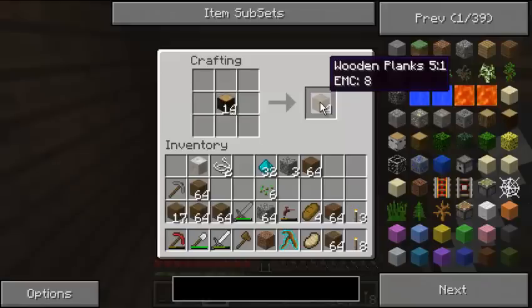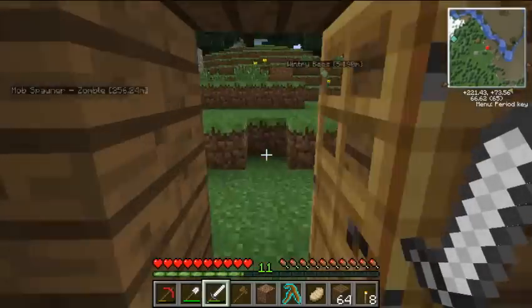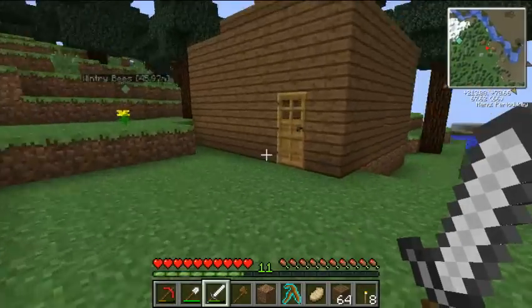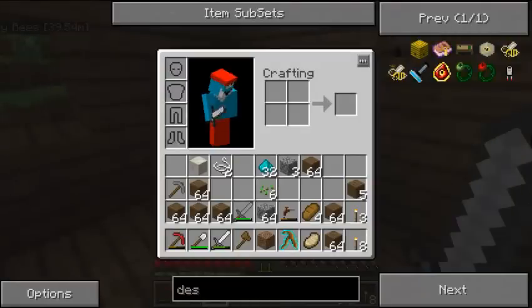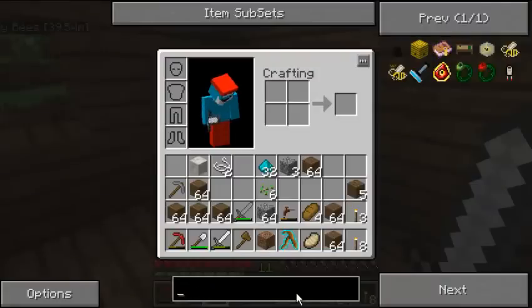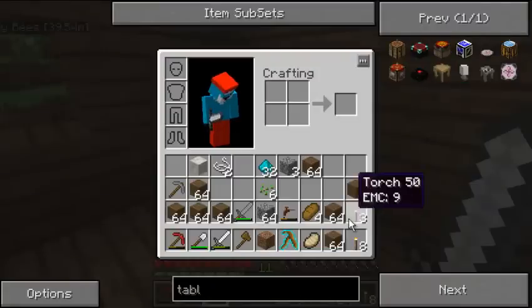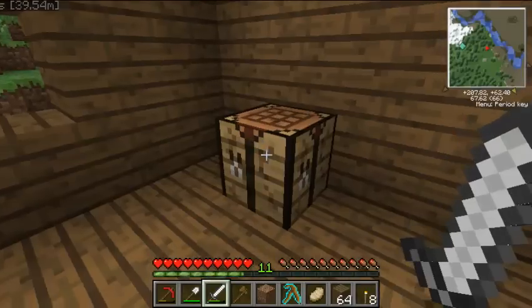Let's get a whole load of wood out — I think this will be enough for the schoolhouse. I've got to think about chairs and desks. There's a writing desk, but there isn't an actual desk from Jammy's Furniture mod, so it looks like it's going to have to be the table from Jammy's Furniture mod. We've got two classrooms — we've got Wilson in one of them. We're going to need a pumpkin for the second teacher. Two classrooms with two bookshelves — that's pretty easy.